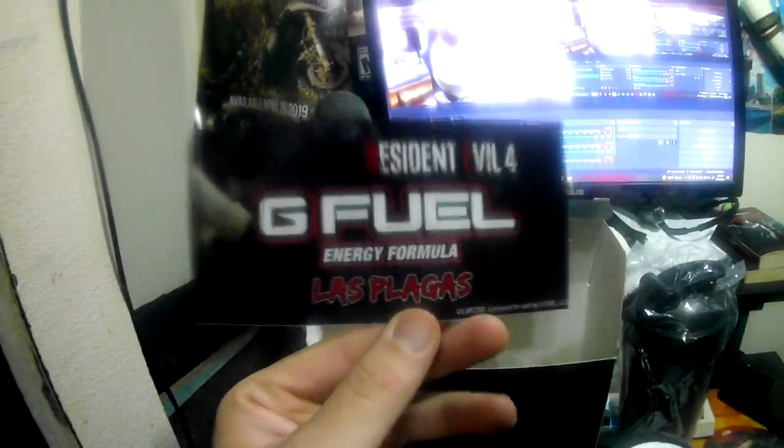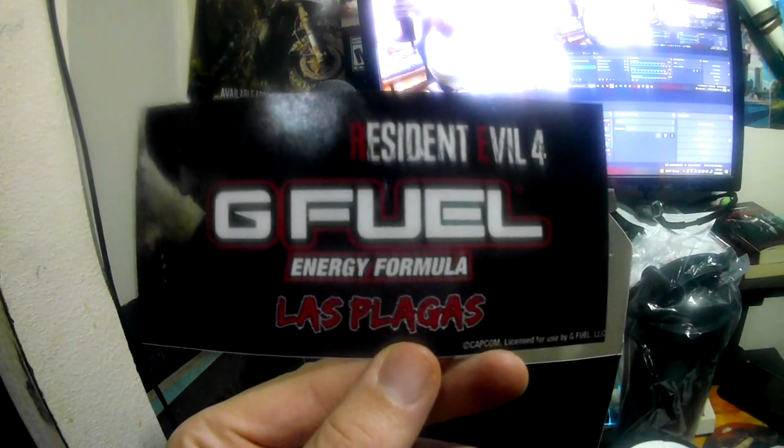Then we get your Las Plagas persimmon flavor, which I don't know what it is — we'll get back to that. You have it right here, and then usually you get your sticker right there in the box, which is pretty much the same picture. So all four items: the collectors cardboard box, sticker, tumbler, and actual GFuel container.